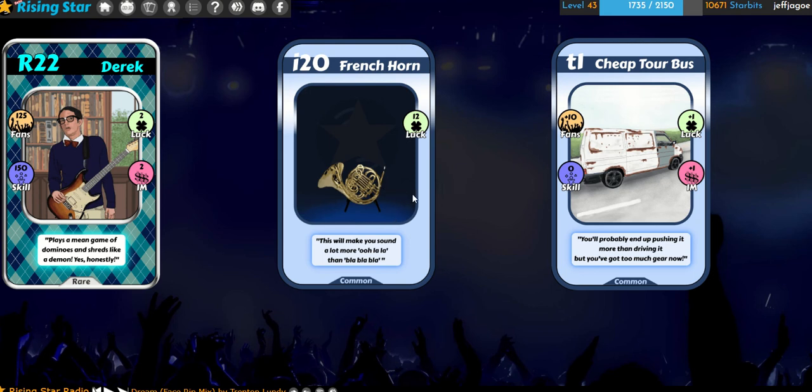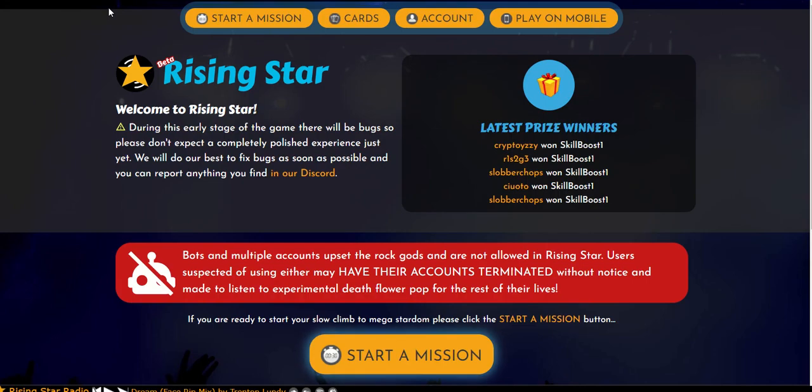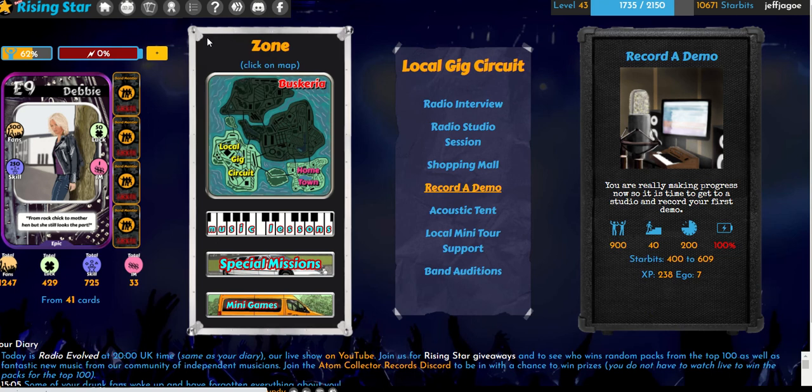And a cheap tour bus. So nice! We got a tour bus, we got a French horn, and we got a Derrick. That'll boost our deck a little bit.